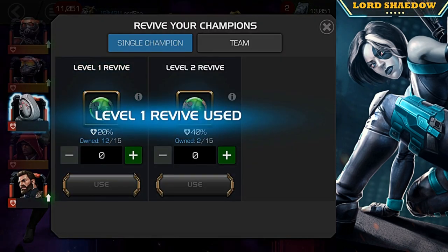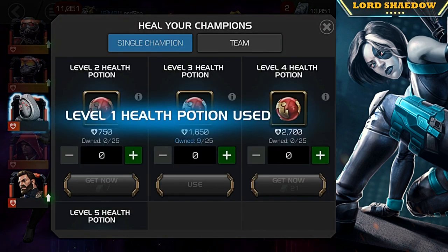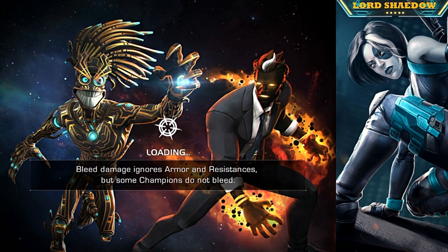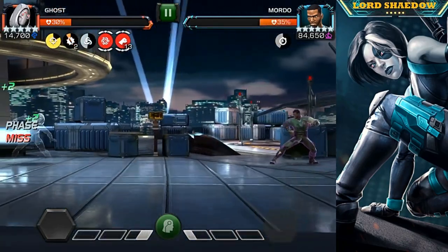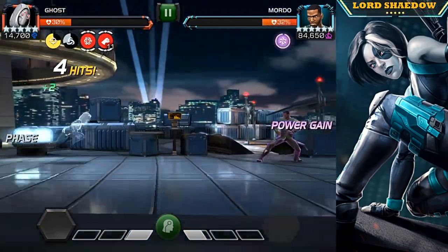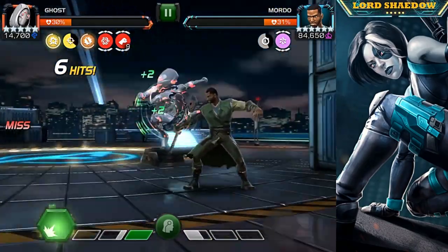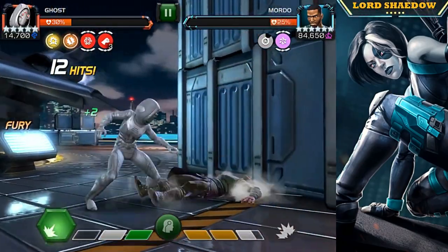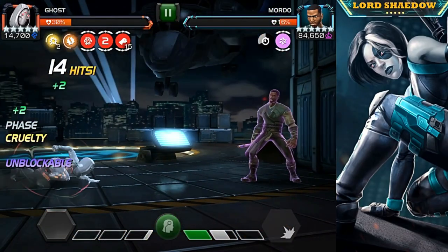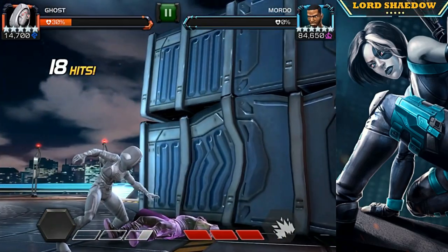I was already tilted from what happened before, so I'm just like, whatever, we're gonna get him down. I'm not coming back in here until some things change — either I get a Heimdall for one of the other quests or Sinister. But look — he's got the power gain again, I fire off the heavy which cleared those charges, and it worked out very nicely. He's got one percent health and we got him down.